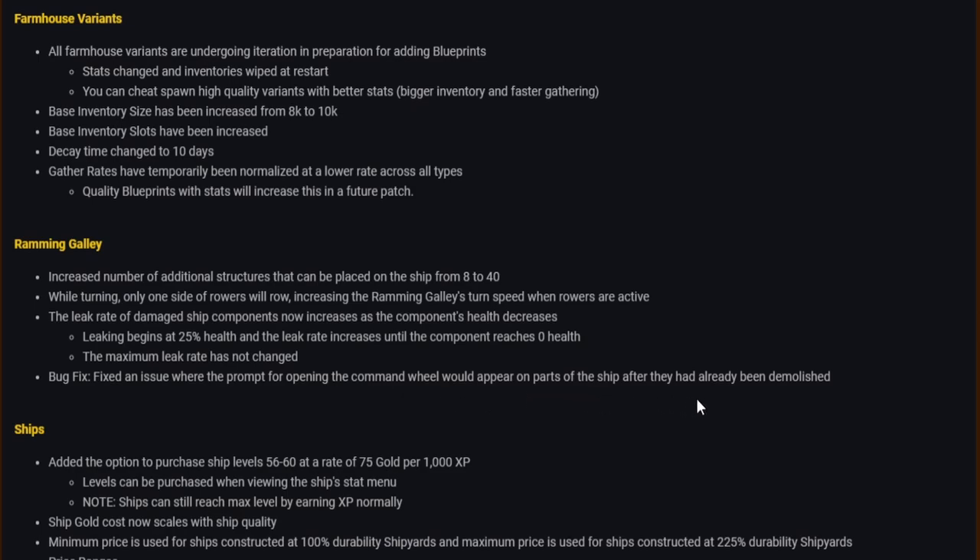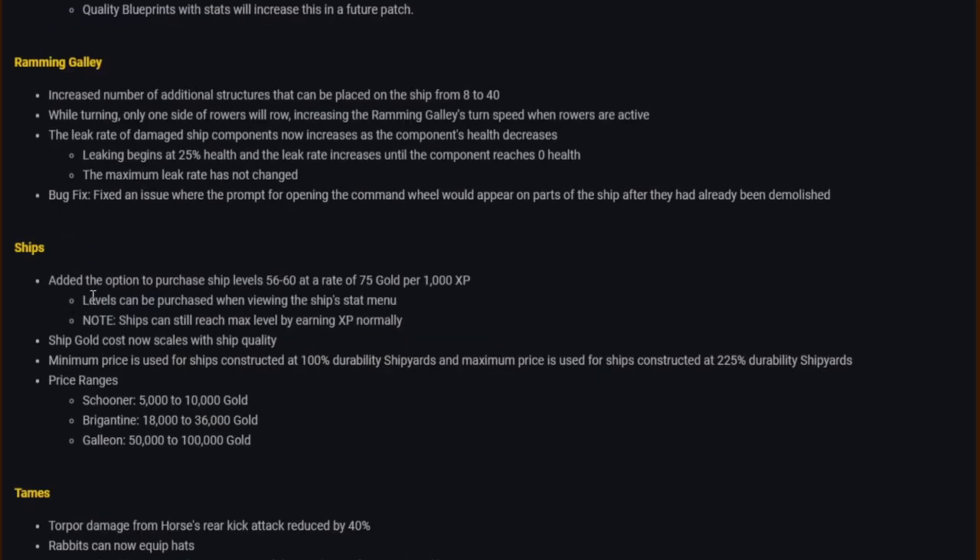Ships: added the option to purchase ship levels 56–60 at 75 gold per 1,000 XP, viewed from the ship's stat menu. Ships can still reach max level by earning XP normally. Ship gold cost now scales with ship quality — minimum price for ships constructed at 100 durability shipyard, maximum for 225 durability. Price ranges: schooner 5,000–10,000 gold; brigantine 18,000–36,000 gold; galleon 50,000–100,000 gold.